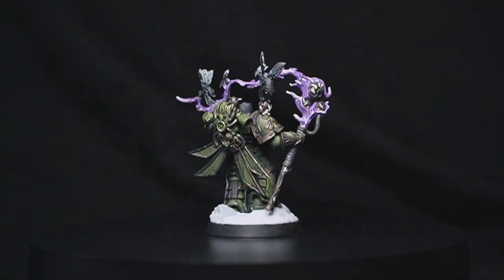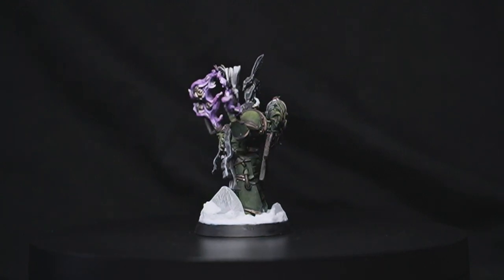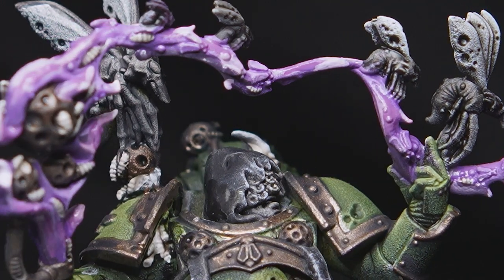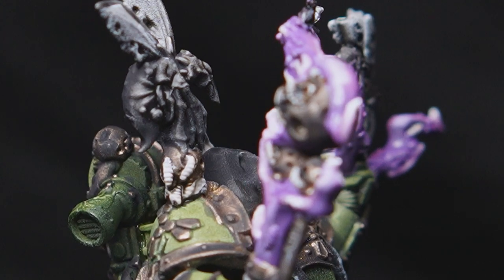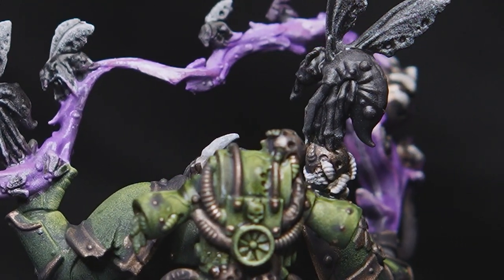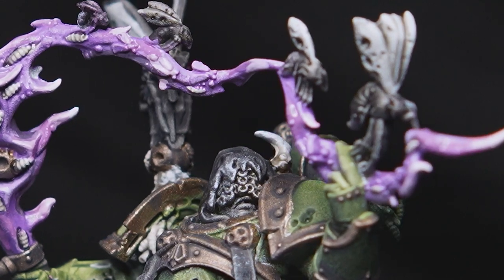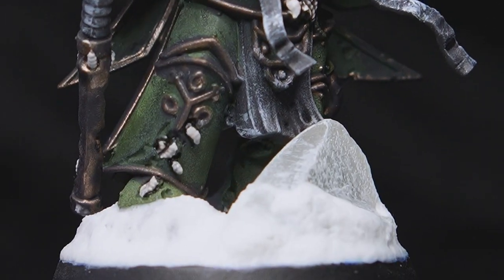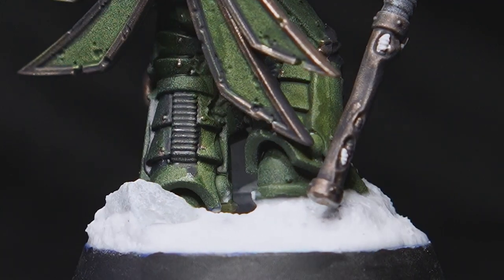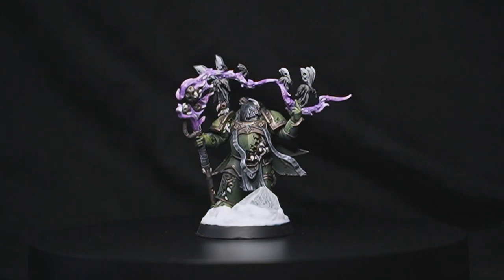What I really enjoyed painting the most was probably his magic flame — that gassy stuff. There are maybe five different shades of purple and pink on there; it was just a whole lot of fun to paint. I did go back to the hobby store and pick up a varnish — a few people recommended it — so I put a bit of varnish on this because I really wanted it to stand out and be shiny. I've left the flies and maggots in neutral colors because I didn't want them competing with the big highlight of the model.